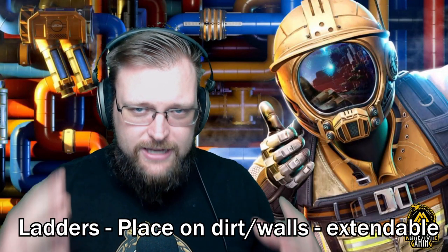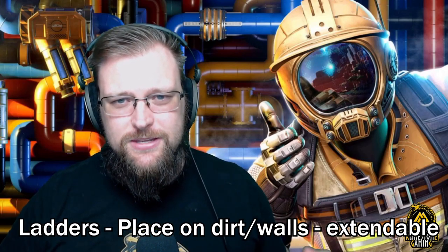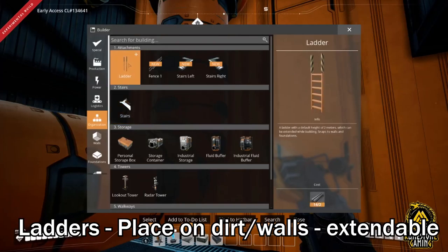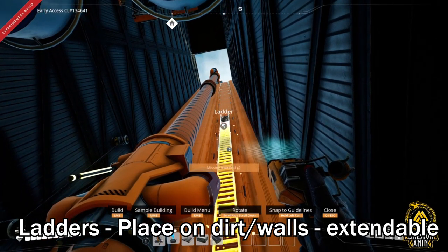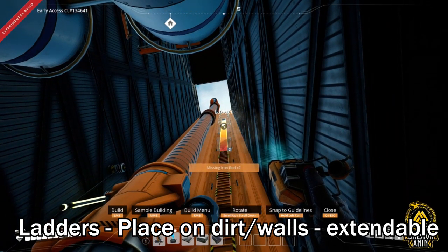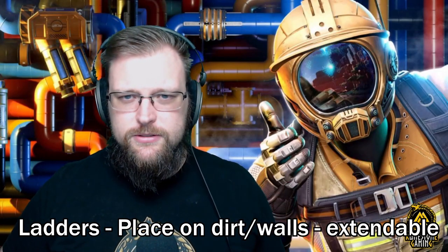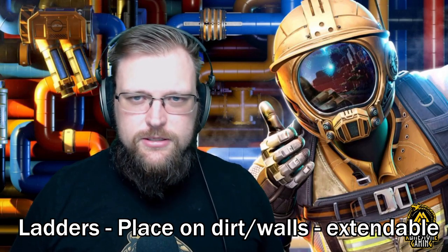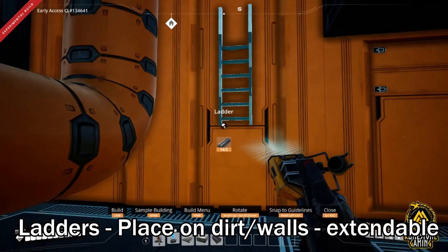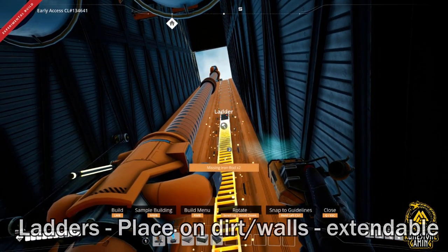Ladders are going to change the exploration game — mainly because they can be placed on open dirt without needing to attach to anything, and they're cheap. One really cool thing is you can drag them upward using a drag function. I hope one day we might see that with foundations too. Bring them out to the desert, use them exploring, put them in your factory — they're small, easy to make, and you can place them on walls, foundations, or open ground.